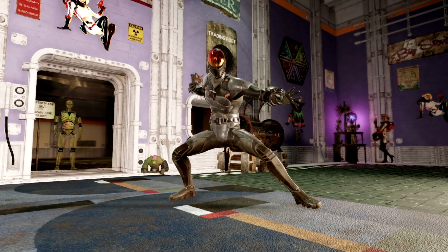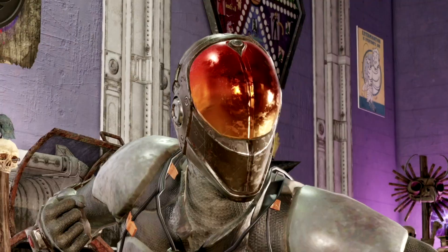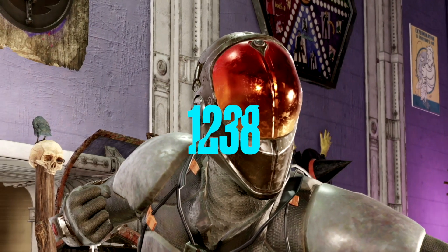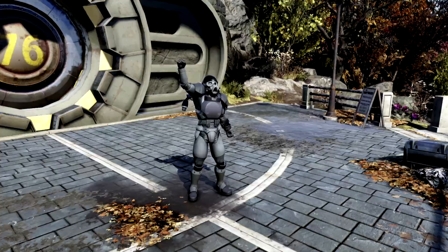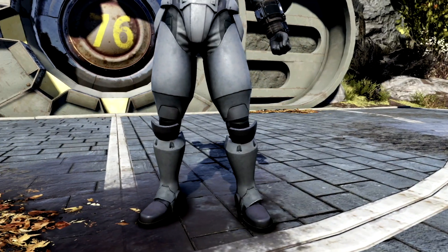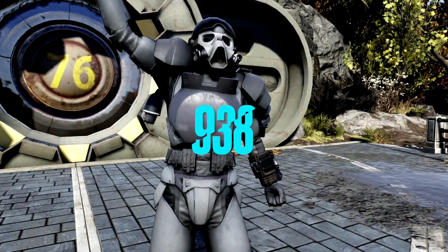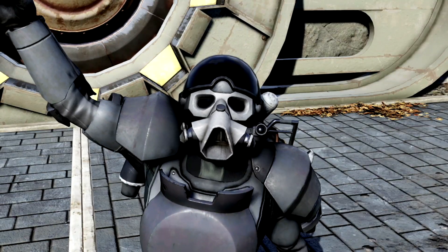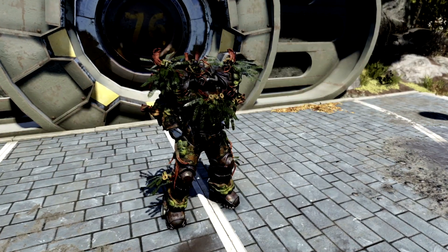Over all the rare armor plans you can obtain from Minerva this time around, we have the full set of Chinese Stealth Suit armor. We can get the Chinese Stealth Helmet for 1238 gold bullion and the Chinese Stealth Suit itself for 3000 gold bullion. Next up we have the full set of Secret Service armor — the limbs for 563 gold bullion each and the torso for 938 gold bullion.